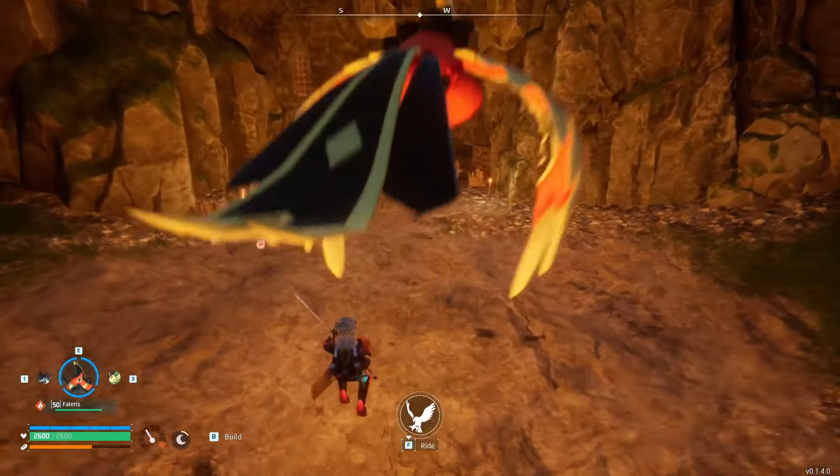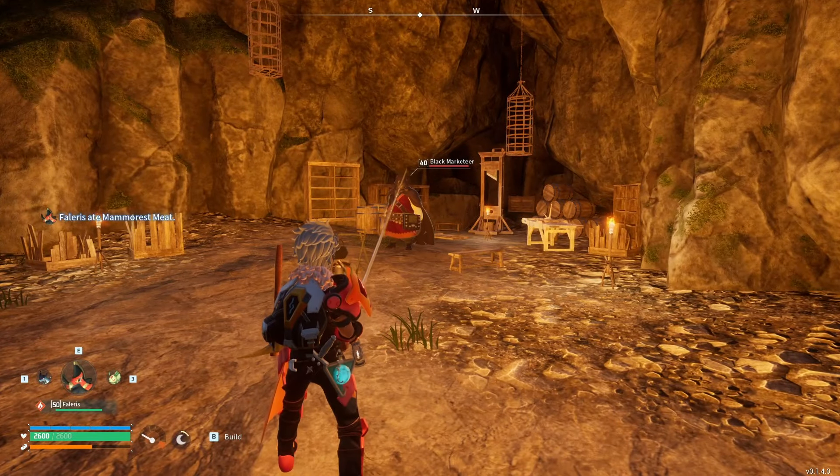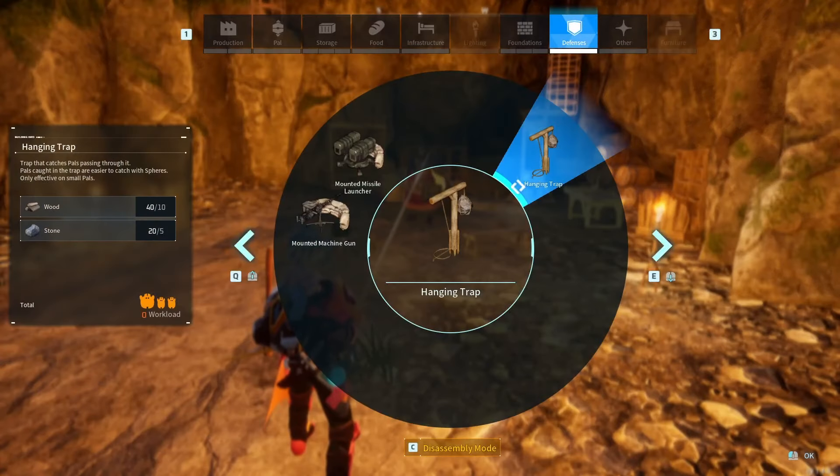As you can imagine, this does allow you to farm the Black Marketeer with relative ease. Do keep in mind, though, that if you hit him with a knockback attack while he's on the hanging trap, he will be set free and will start attacking. So try and make sure that you use Pals that do not have knockback attacks if you want to use them to help deal with him.